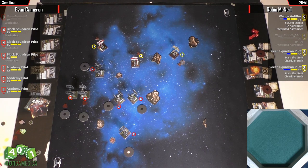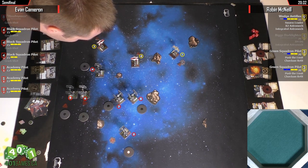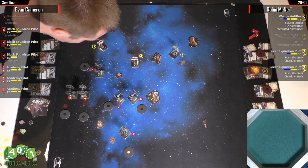Aaron mentioned that Wedge has R2 — such an easy thing to forget. That does open up some options to him. Problem is, I think he still wants to go 2-straight. A 2-bank takes his R2 in a weird spot, which means he's got no one to shoot. Wedge really needs to shoot someone this time.